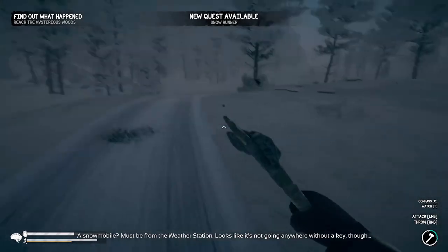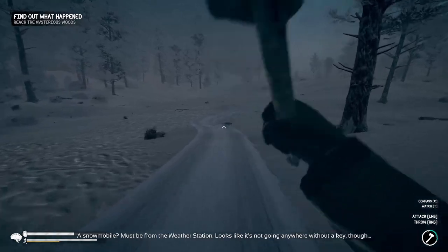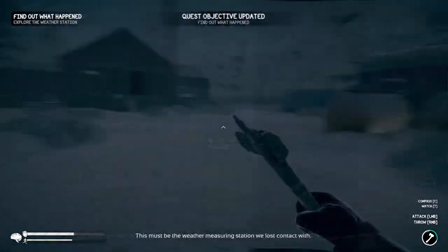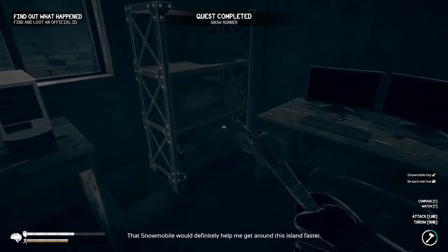I highly recommend playing through a little bit of the story and unlocking the snowmobile, which luckily I'll be rolling into finding map fragments. You've got a bit of a trek after you finish up at the weather station — be sure to grab the snowmobile keys.